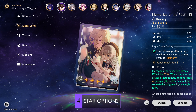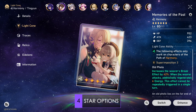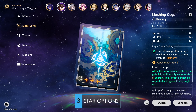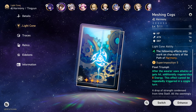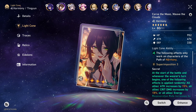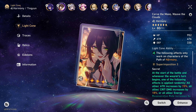Lastly for the 4 star options, we have Memories of the Past. This just helps with ultimate uptime thanks to the energy refund, and allows you to get consistent 3-turn ultimates, which lines up with her skill and 1 turn after her ultimate buffs. Meshing Cogs is also a viable option due to its strong passive, but does have lower stats than its higher rarity light cone competitors. There isn't a real cut-and-dry ranking, as these light cones all offer different things. Personally, I like Carve the Moon and Dance Dance Dance the most, and I alternate between using these two depending on the teams I play.